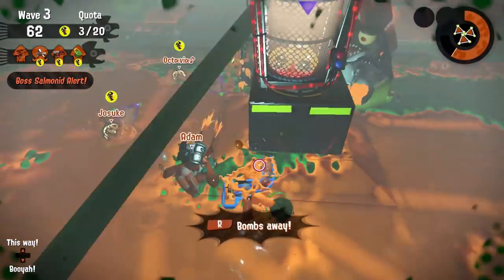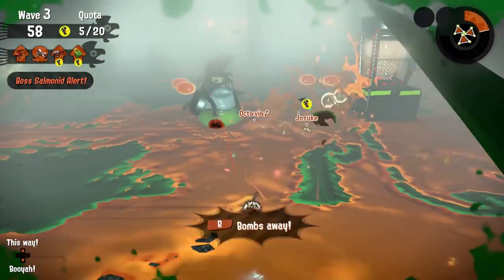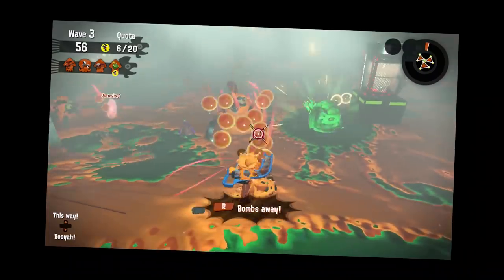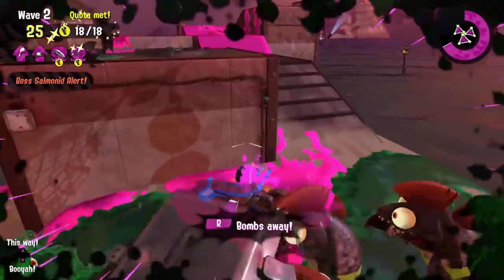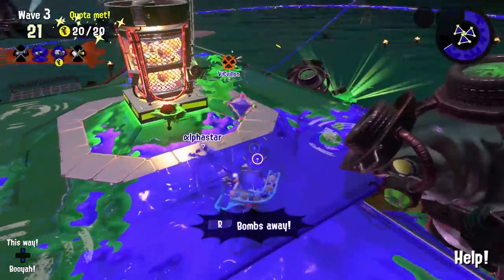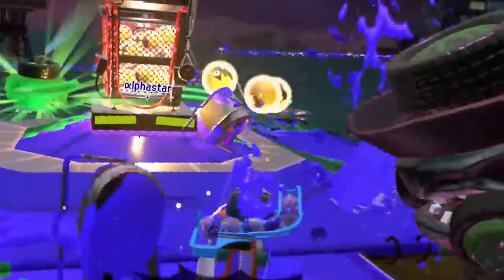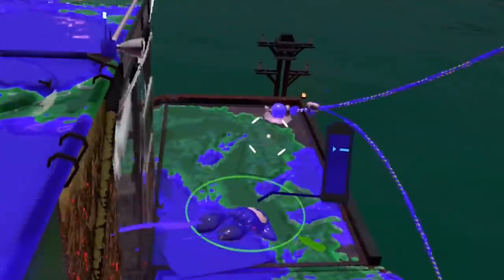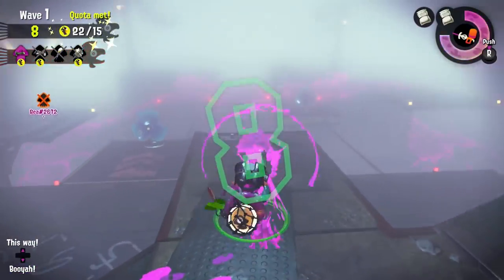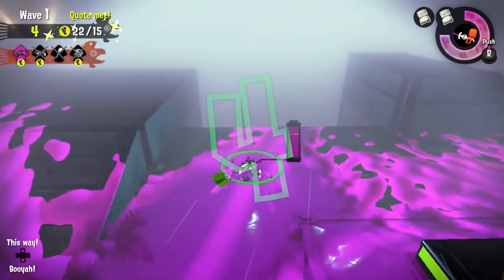So what is Bomb Rush good for? Three things. One, it's great for crowd control for lesser Salmonids — it's just as effective at clearing out the area as a Splashdown, although a bit slower. Second, it's a great way to instantly recharge your ink tank in a pinch. And third, bombs are a good way to revive your teammates. Also, if it's near the end of a match and you have an unexploded bomb, that counts as your team still being alive. So if you manage to toss one with three seconds or less remaining, you'll still survive the wave even if everyone on your team is dead.